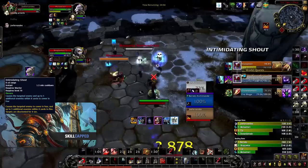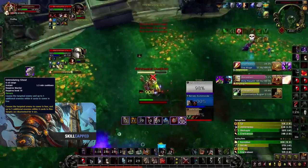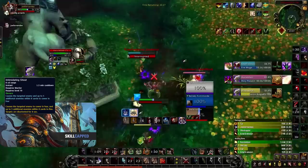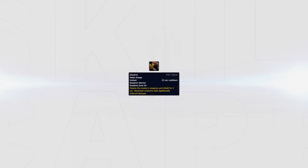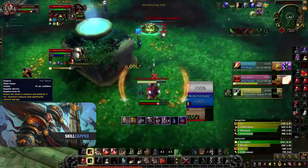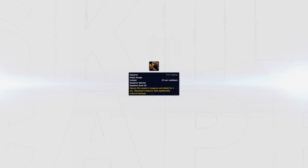Intimidating Shout will not only stop CC but will usually bait out trinkets, making them vulnerable to follow-up CC or kill potentials later. It should mainly be used defensively against teams you struggle to survive against. Try to make use of its multi-CC purpose when possible. You should not be afraid to fear only one enemy if needed, as this can be enough to stop important CC in critical situations. Disarm is mainly used against offensive cooldowns but can also delay or stop CC — abilities like Kidney Shot, Storm Bolt, Garot, or Cheap Shot can all be negated with Disarm, buying you valuable time that could help you survive.